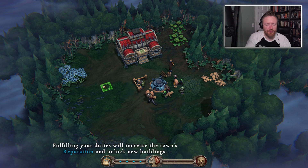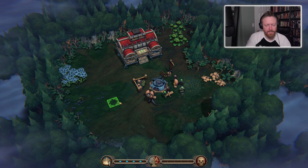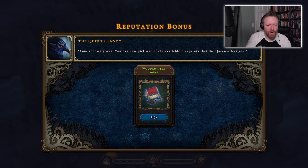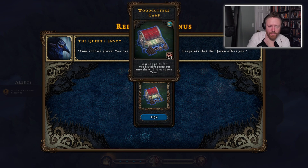Fulfilling your duties will increase the town's reputation and unlock new buildings. So, introducing each piece of the HUD and explaining it as we go. Oh, so I've already got a reward — my renown grows. I can now pick one of the available blueprints that the queen offers me, so I can get a woodcutter's camp.